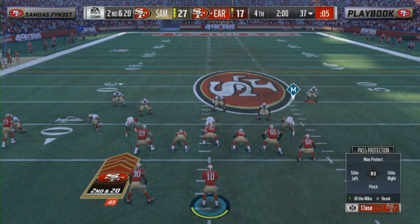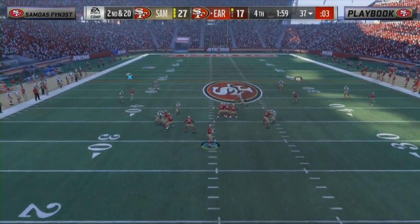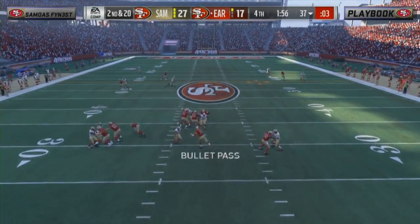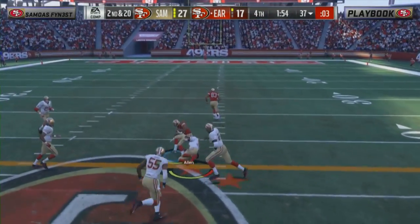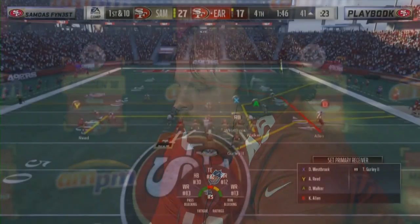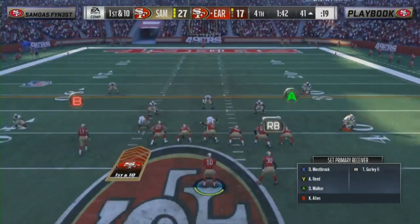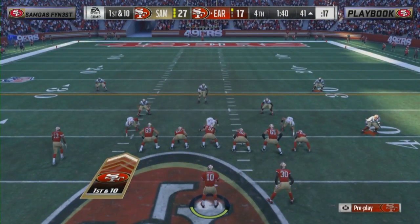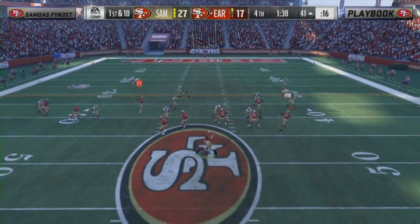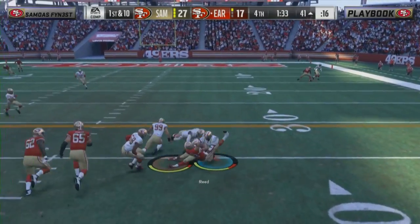Second and 20 at the 37 — looking like max protect again. He picks it up, throws it in to Keenan Allen, and he'll pick up the first down at the 41. The importance of that user playmaker again — the route isn't open originally, you send your guy out there to find some separation in the deep secondary. Nice job right there — max protect actually worked out for him on that one.